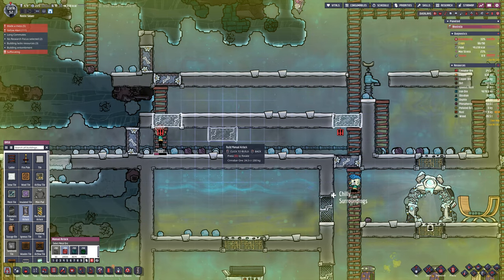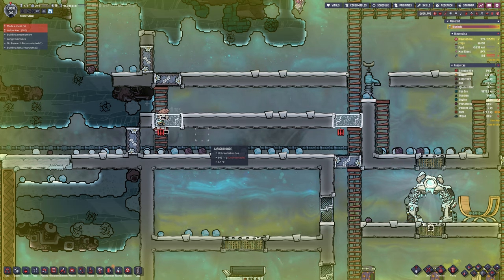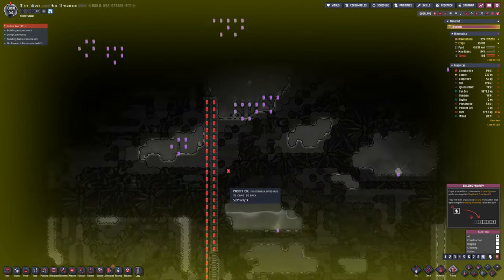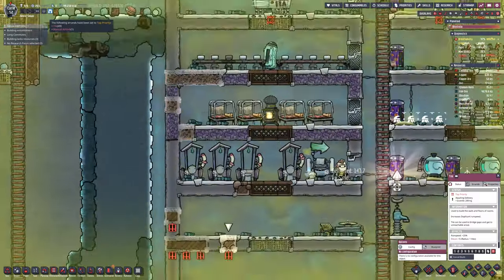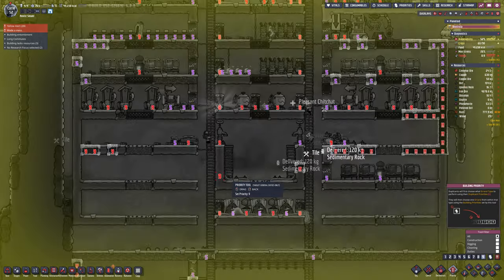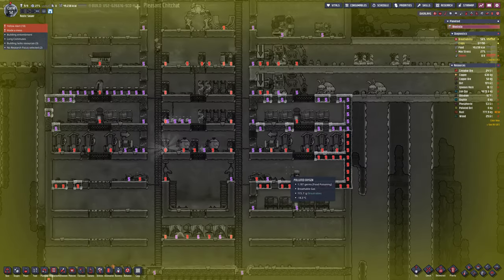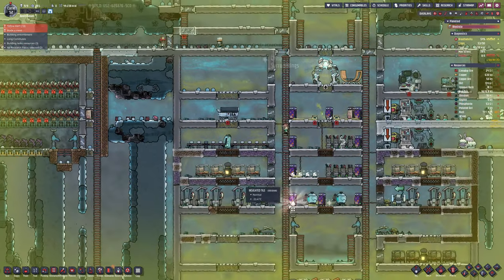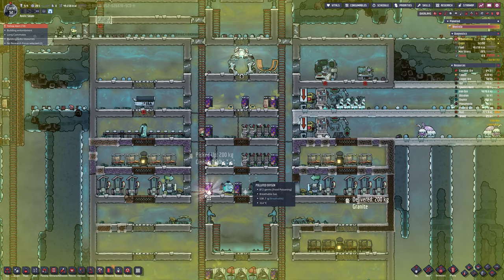So instead of using petroleum to make plastic - which creates loads of heat, which is why I use dreckos - you can actually turn the nectar into plastic using the plastic polymer press. That is an option. We'll probably need a lot of farms; I'm likely going to do five or six tree farms over the top - maybe two for nectar resin and three for wood.